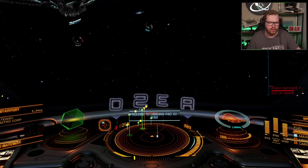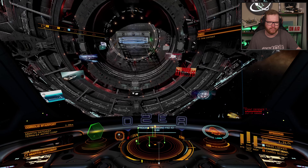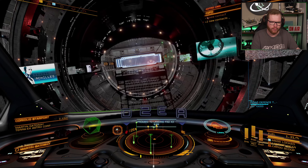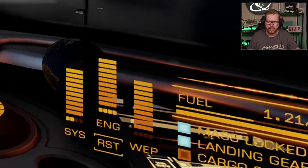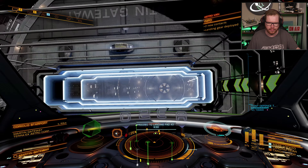Now we're carefully going to maneuver ourselves in through the mail slot. It's at this point, just before I enter the mail slot, that I like to lower my landing gear. You can see that your landing gear is extended in the lower right-hand corner when the blue light is on next to where it says landing gear. Also notice the compass — do you see how it jumped? The compass jumps when we go in because it now points to the landing pad. So if you're ever inside a hangar and don't know exactly where your landing pad is, just follow that compass and you'll be pointing straight at it.